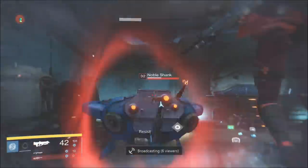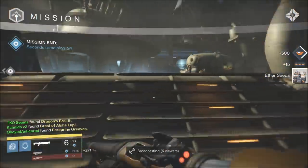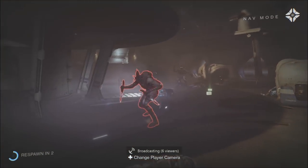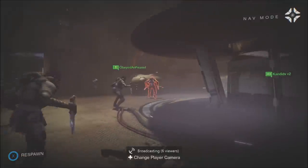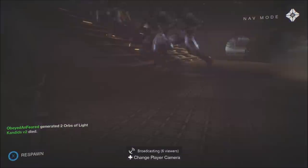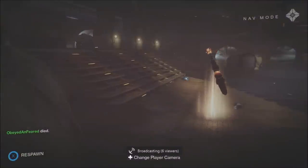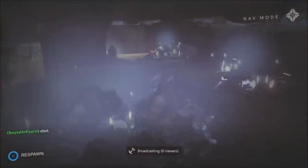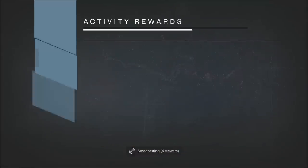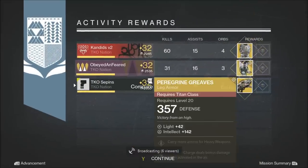Look at that horrible drop I got — Dragon's Breath. Meanwhile Obey got the Peregrine Greaves for the Titan, which are super cool, and Candid got the Crest of Alpha Lupi. If you are RNG Jesus, why do you hate me? Hopefully I get better drops in future Nightfalls. I hope this video really helped you guys. I've been grinding all night for House of Wolves but I'm excited to put out more content. If you haven't subscribed, please do — beatbox that subscribe button and I'll see you guys in the next one.